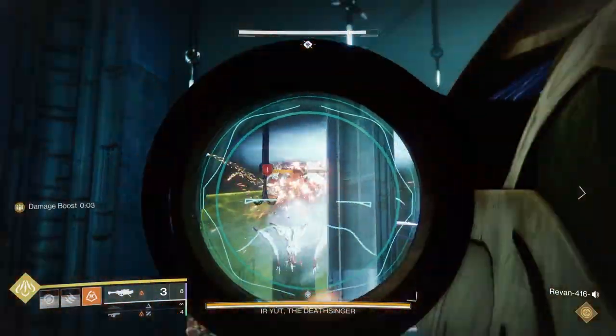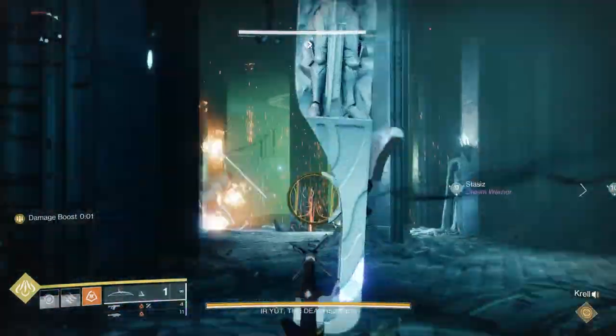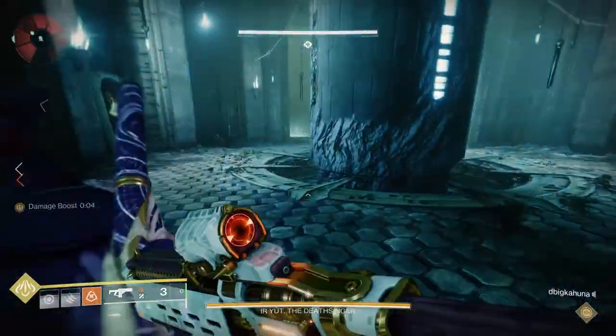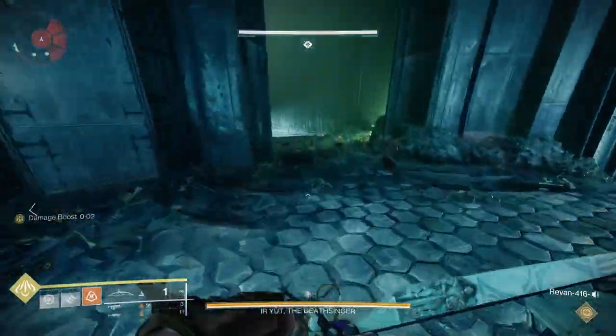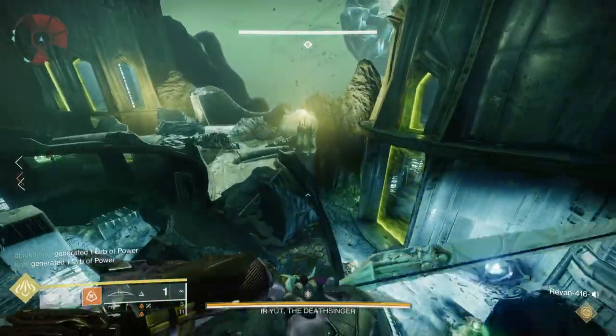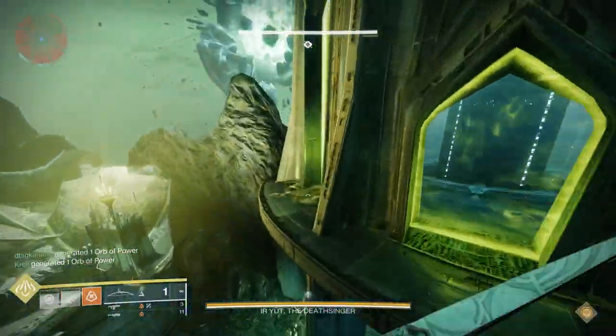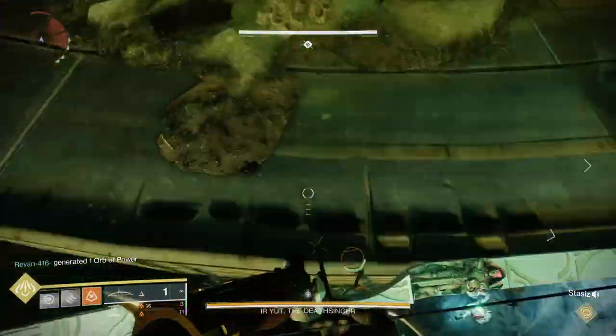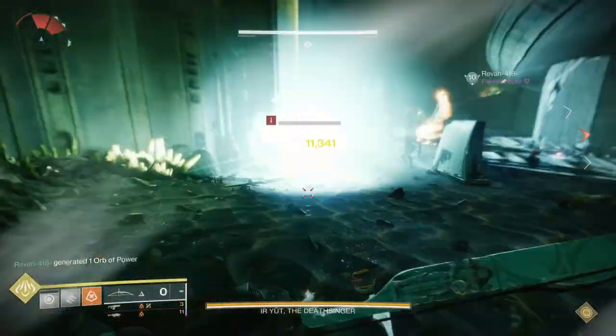To be a scout, you obviously need to be able to see into the rooms. Sometimes you'll be able to see the actual enemies in there, but sometimes they'll be hiding behind a pillar and you can't get into the room. The easiest way is to either use Wish Ender, if you have it, or use Void Hunter where you can use Truesight to look in there.